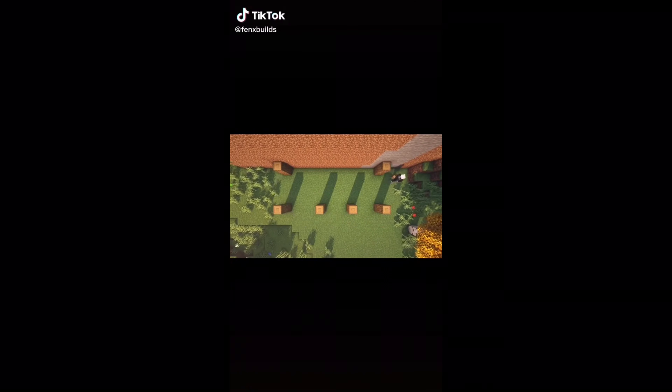Now that we have all the materials, let's get built. First, you want to place your stairs. Place both your fences. Place your pressure plates on top of the fences. Now you want to place your signs on the side of each chair. Now let's stack our fences. And for the last step, let's place our lantern.